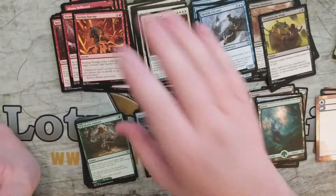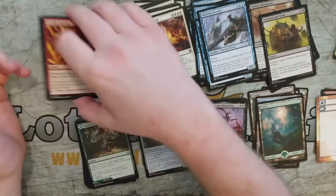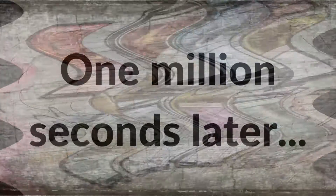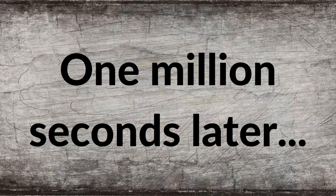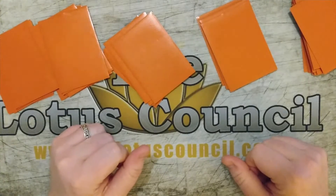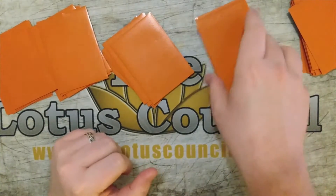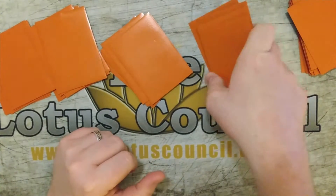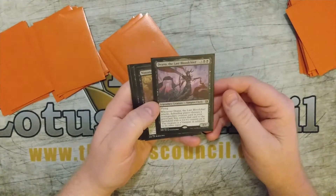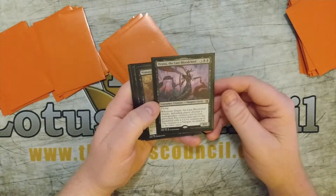Well, thank you for watching. And now I will build the deck. And we're back. So I'm going to go through the deck that I built real quick. I've got these sorted by color. Of course I have to play my mythic that I got — Drana, the Last Blood Chief.